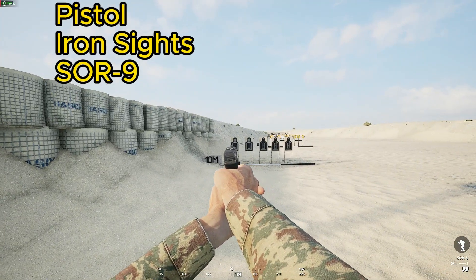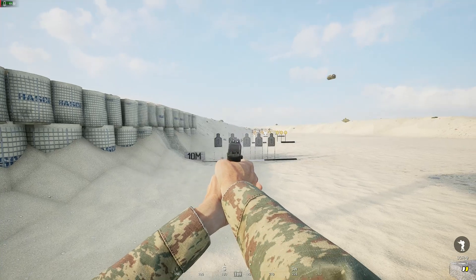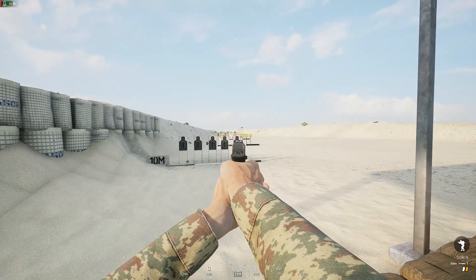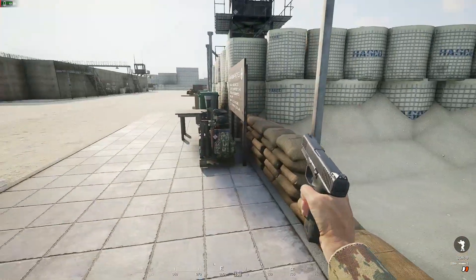Just testing the pistol out. It's very difficult to shoot the pistol in Squad, so you want to use semi-fire — just tap off a few rounds.